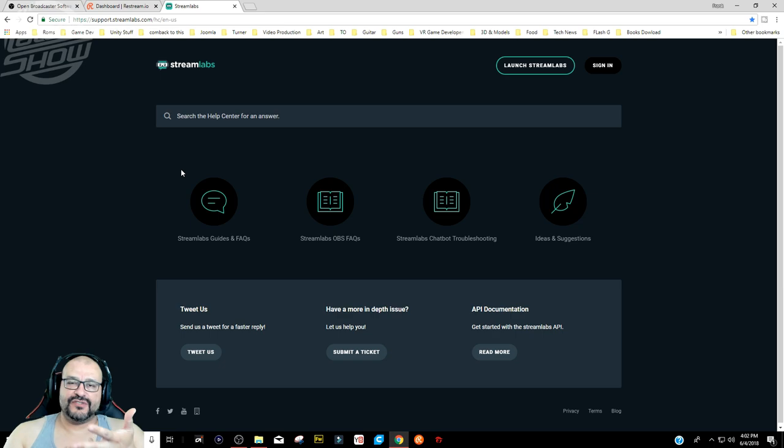Everybody uses these three applications — from Shroud to Dr Disrespect to Stone Mountain, even Ninja uses them. And how much do they pay for it? It's absolutely free to start. You have to get yourself together, organize, and educate yourself on these tools. If you start streaming without anything fancy or unique to bring to the table, you're not going to last long.